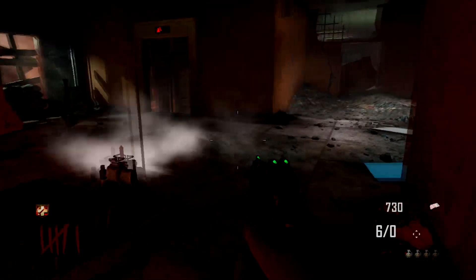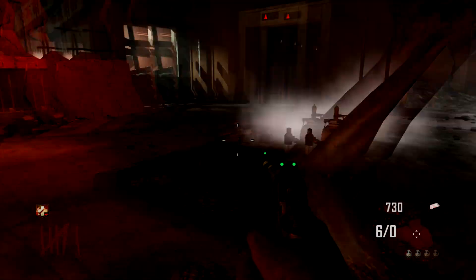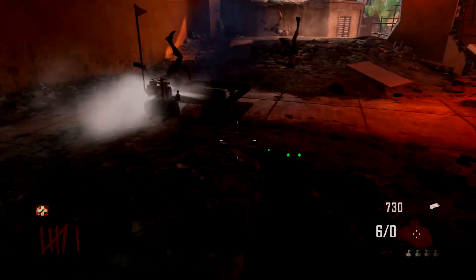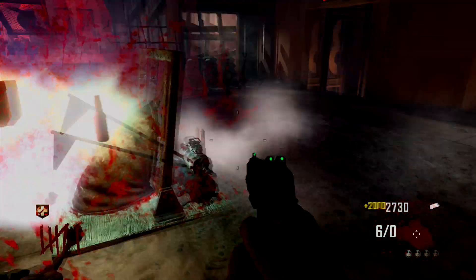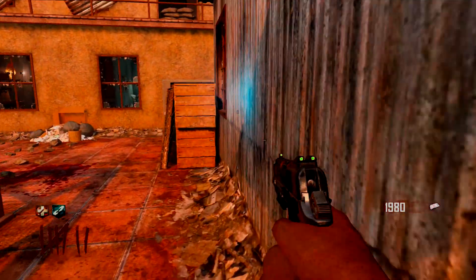It's hard to predict exactly when monkey rounds are going to come. What's certain is they can come at round 5, 6, or 7, but timing them afterwards is nearly impossible. As soon as you get your free perk, go over and get your claymores.